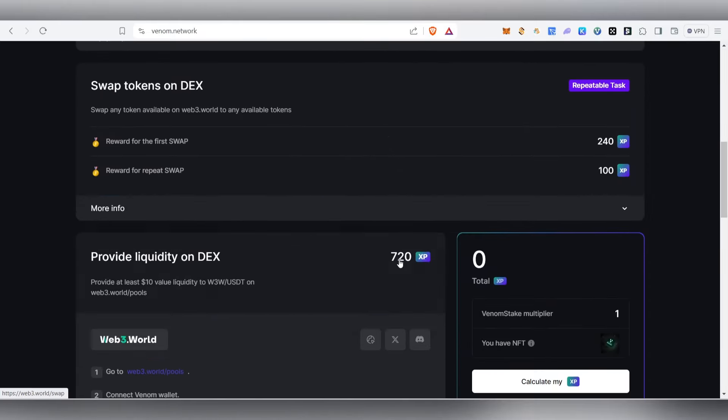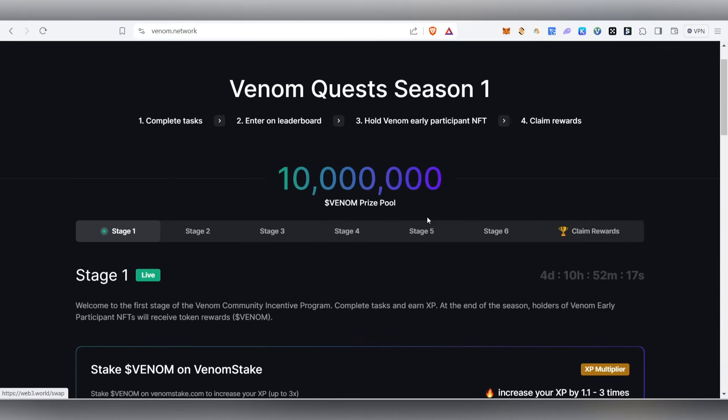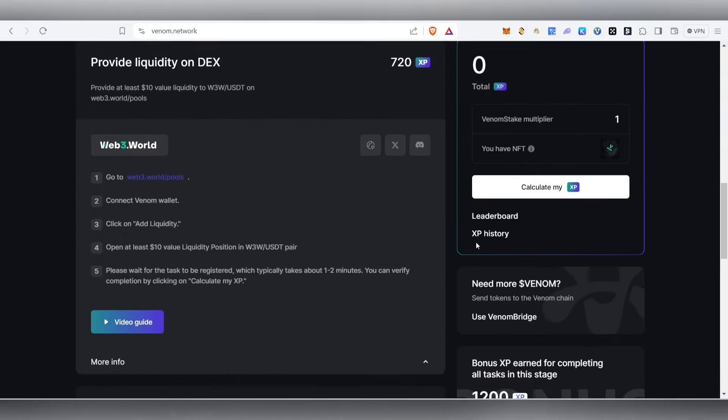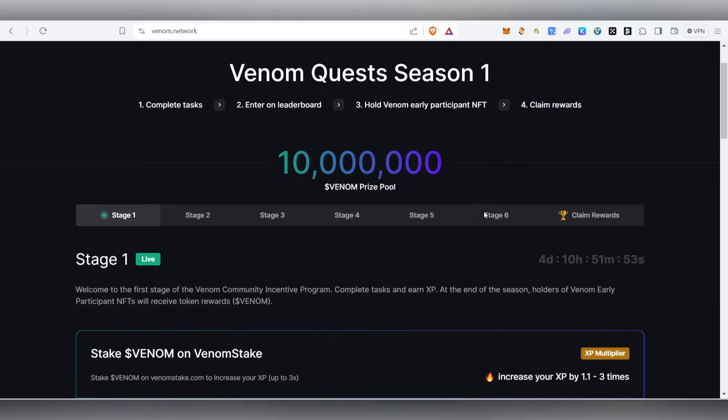We'll be able to complete all the tasks. The tasks are very simple, but we need to do them on the main net. We need to complete all the main net tasks, then we'll be able to receive XPs. The more XPs you have, the higher the reward you'll get. First, complete the tasks, then enter the leaderboard, hold the Venom Early Participant NFT, and finally you'll be able to claim the rewards.